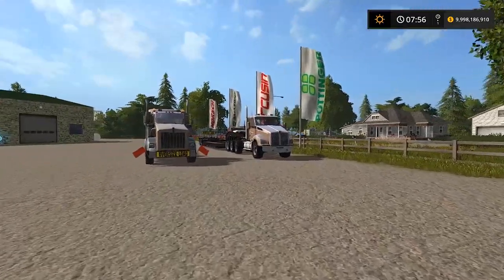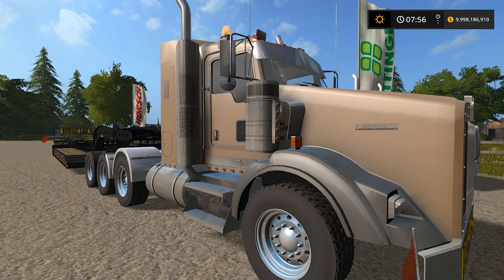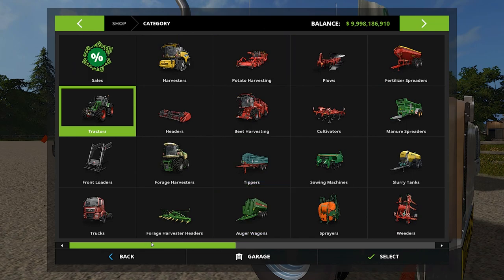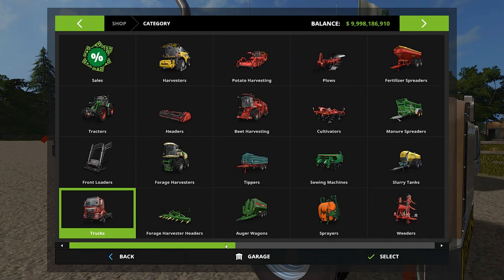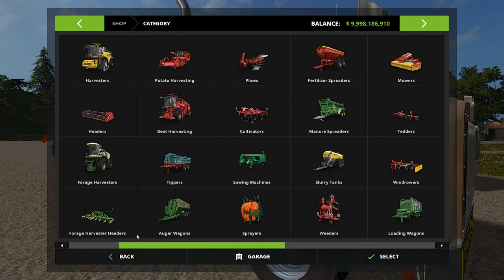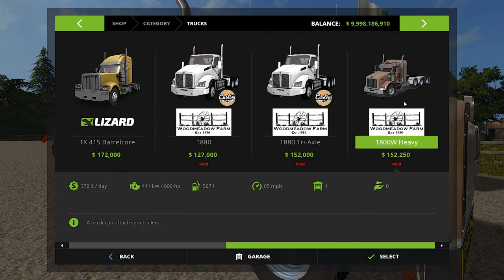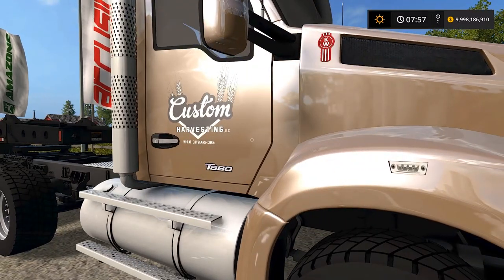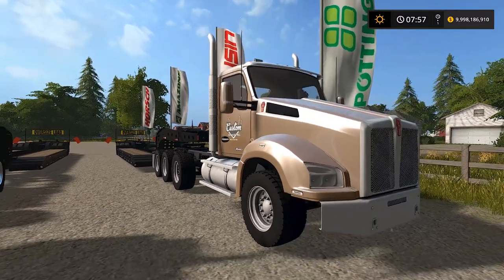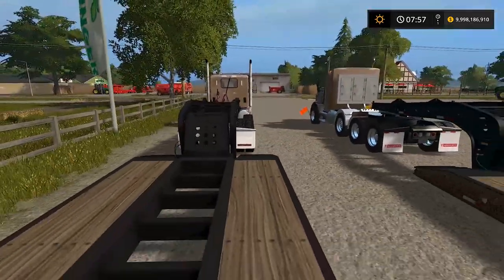We have our Kenworth - I think it's a W900 - the normal one we were hauling construction equipment with. Hauling in farm sim is super fun, that's kind of how I started the channel. I'm going to my sim setup to show you guys. I think this is a T800, and then I got a T880 triaxle right here. It has a custom harvesting logo on it. We don't have anybody helping us today - it's just going to be me.